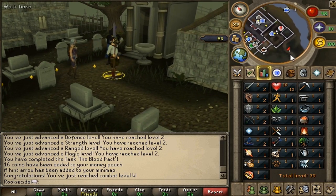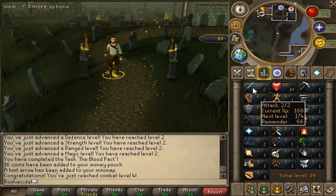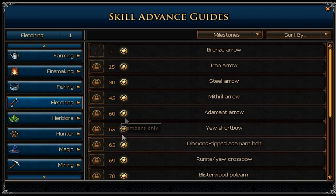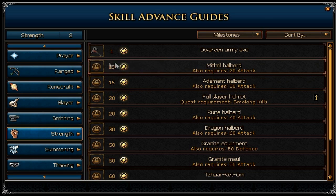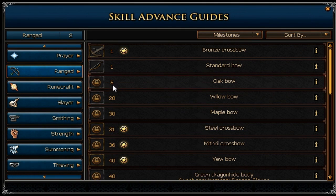Now about the interface — the leveling icons are blinking, meaning there's more information about your new level. Going to the attack skill tab, at level 2 I can't unlock anything new. But at level 5 I can unlock steel weaponry; right now I can use iron and bronze. Black weaponry is at level 10, mithril at 20, and so on. This is the skill advanced guide where you can find out anything about any skill. Click the skill symbol to stop it blinking.